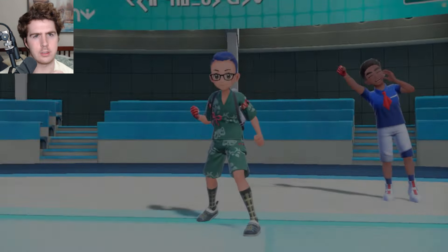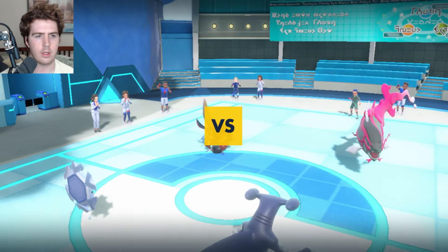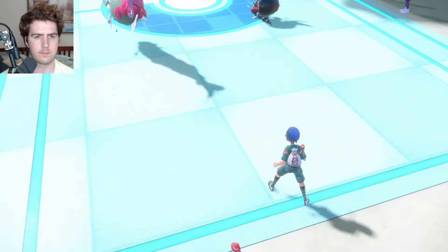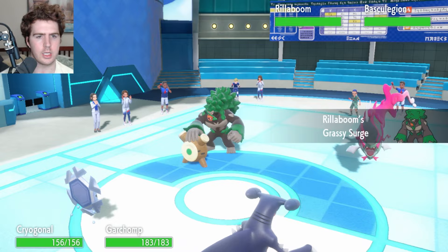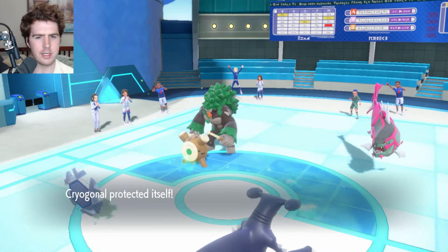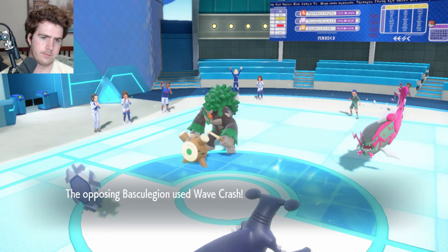I EV'd my Tyranitar to outspeed Max Speed Dragapult, but Jolly Basculegion outspeeds that by one point, so we might be speed-tying their Bask. If I were going to run this team again I'd run Tyranitar Max Speed or at least just a little bit faster than Max Speed Bask. Basculegion and King's Gambit lead — so Goldango would have been a little bit weird. They can go for a double-up. Let's double Protect to see what they go for, playing it safe. They switch out. I could have gone for Icy Wind Earthquake. Rillaboom — so we're not able to Fake Out in front of that, which is annoying.